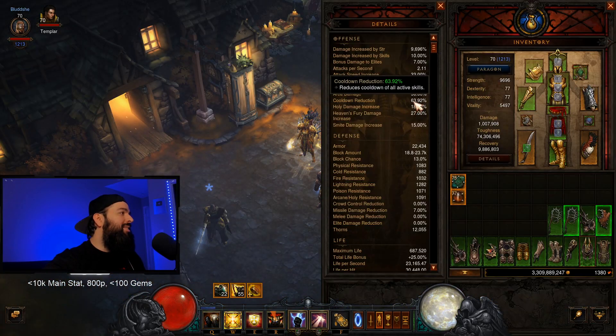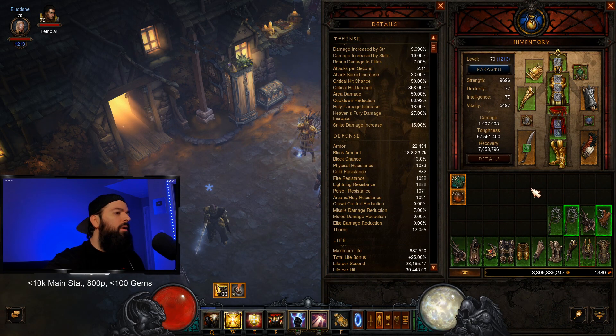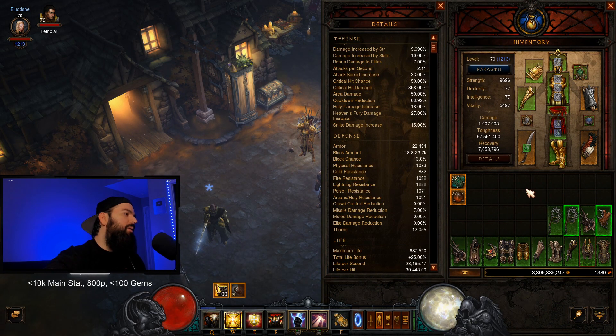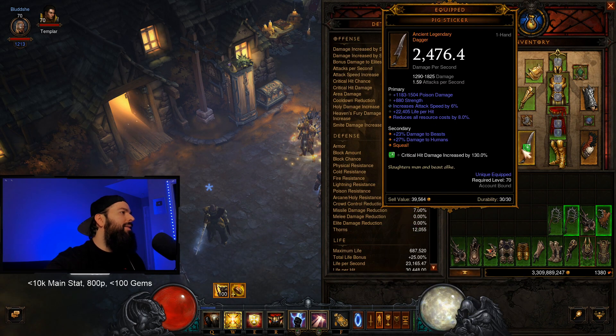For the push build, I like over 60% cooldown, which sounds out of control, but since we have the Captain's set it's not that hard to do. A white gem in the helm helps. You can get by with around 55% or higher, but I prefer 60% plus. Just pretty much put CDR everywhere — it's not that big a deal.